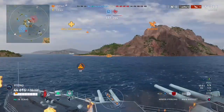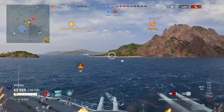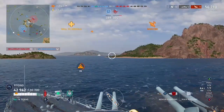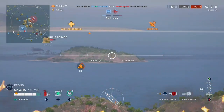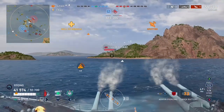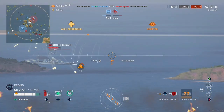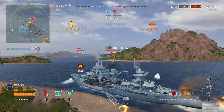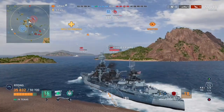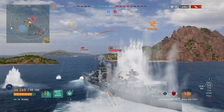Annoyingly we are still spotted by the enemy carrier so he can likely still hit us from over the island, along with the enemy Orion who was also with him. Unfortunately our enemy Koenig has just gone down, leaving us as the only ship that can have shots on the right side of the map, and likely making us a target for the enemy battleships and the carrier. We take a shot at the Giulio Cesare however he turns in and slows down, and those shots go high and too far forwards.